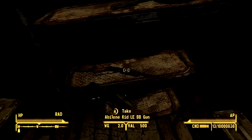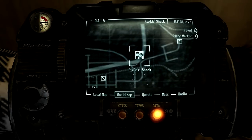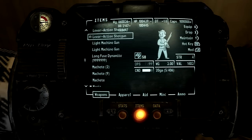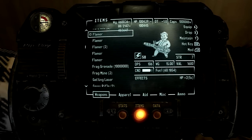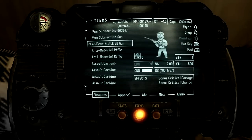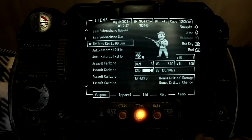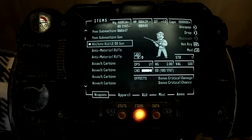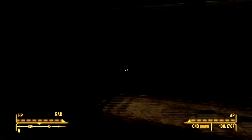Yeah, here it is — it's pretty cool. The value is 500 and it's only two pounds if you want to keep it. Let's check out the stats: the DPS is 31, the weight is 2, the value is 500, and it has bonus critical damage and critical chance. The damage is 5 — that's actually pretty good for a BB gun.